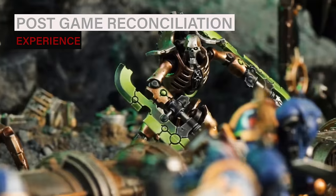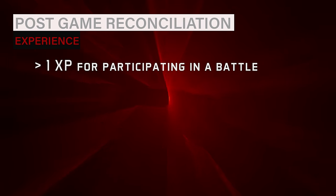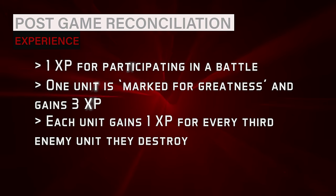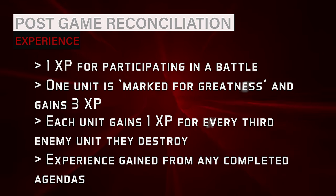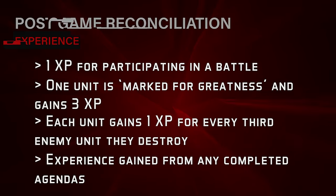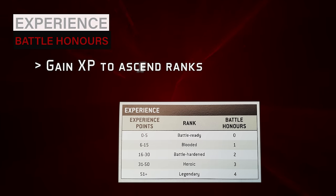After resolving injuries, it's time to calculate experience gained by your forces. Every unit with a Crusade card that took part in the battle gains experience as follows: each unit gains one experience point for participating; select one unit to be marked for greatness, gaining an additional three experience points; every unit gains one experience for every third enemy unit they have destroyed — tracked by the running total on the Crusade card; and any unit that met the criteria of an agenda gains the experience described by those agendas. Once a unit has accrued enough XP it will ascend in rank — from battle ready through bloodied, battle hardened, heroic, and legendary.